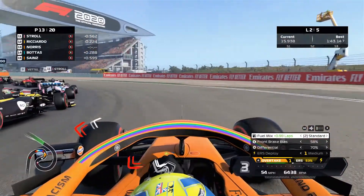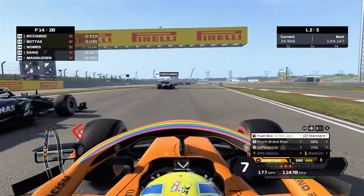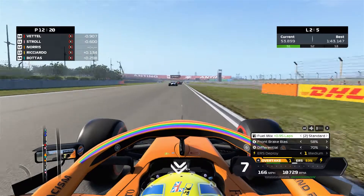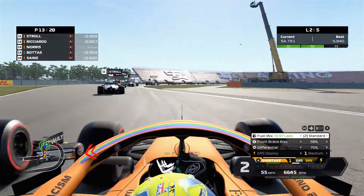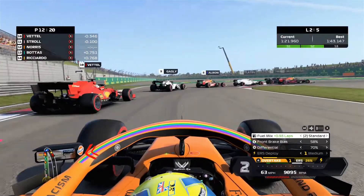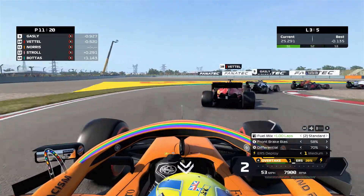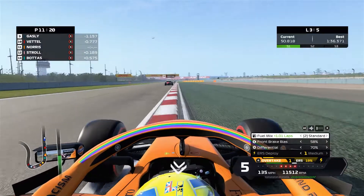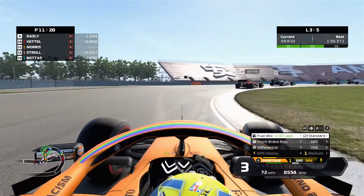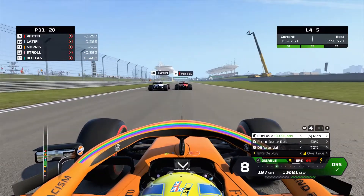Into lap two — a train of cars and it's so fun fighting through. A bit of a dodgy exit and Bottas goes around the outside of me, but I brake much later and hold position. I was actually just trying to stay ahead of Bottas, not overtake Ricciardo. Ricciardo showing no mercy defending 12th. Eventually I stay ahead of him and then Stroll locks up at the hairpin — I go down the inside to move into 11th. Really struggling with ERS management and traction in certain sectors, where the AI were catching up well. Latifi and Vettel go side by side and I try to get the inside line on Vettel who has DRS.